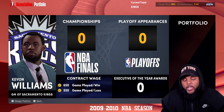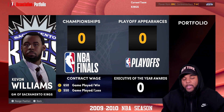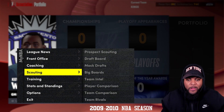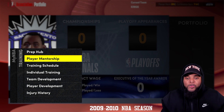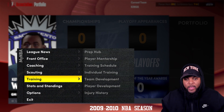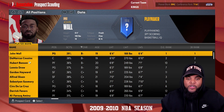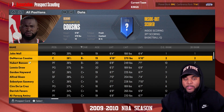Every rebuild I do, I gotta create my own custom GM since we can't add our own custom face in the game — I'm gonna keep saying that a million times. So there I am, GM of the Sacramento Kings. Let's take a look. It's funny, I've been playing this game so long I always forget where certain things are in the menu.